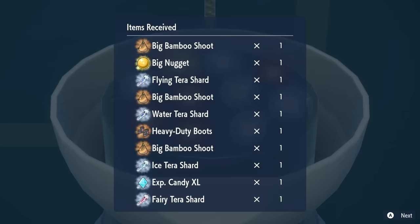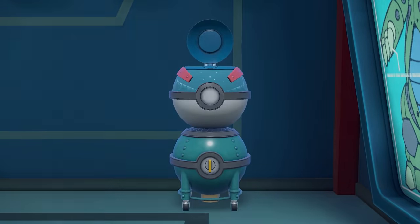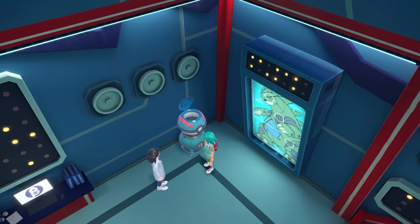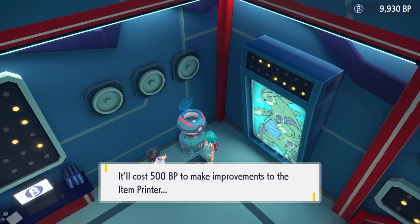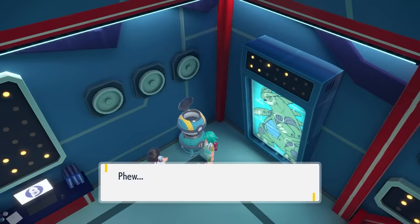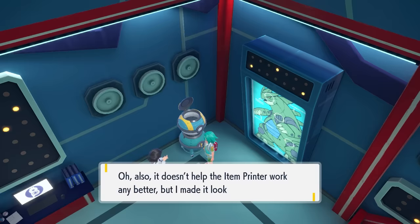The next upgrade is the Ultra Ball version, which requires 80 Print Jobs with the Great Ball version. Reese will prompt you again, and this time it costs 500 Blueberry Points to upgrade. The cost per item printing drops from 4 to 3 Blueberry Points, and you also unlock the best bonus of the facility — the Pokeball Lotto.